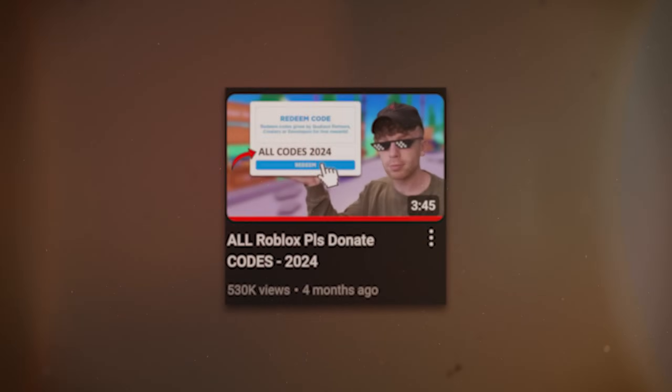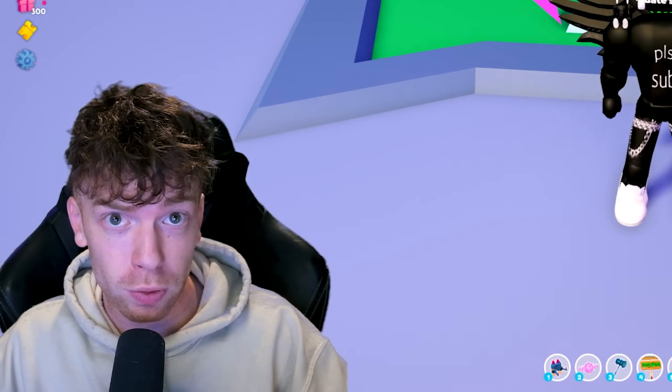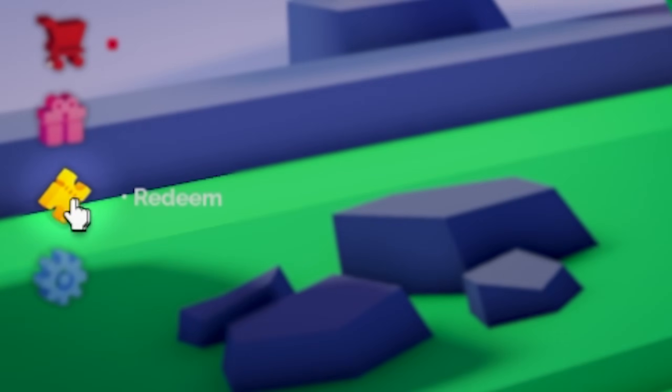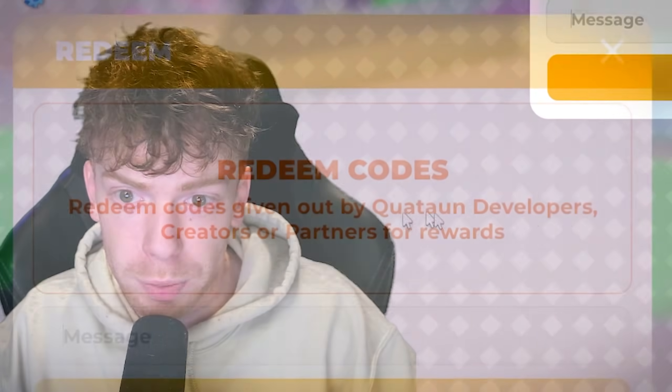This is not my first 'please donate' codes video this year — they recently added a bunch of new codes to the game. Today I'm going to give you every single currently working code in Please Donate. To redeem a code, go to the left side of your screen and click the yellow redeem button. Once you're on that screen, type the code I give you in the box right here.